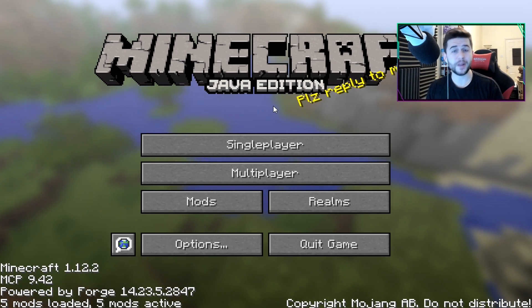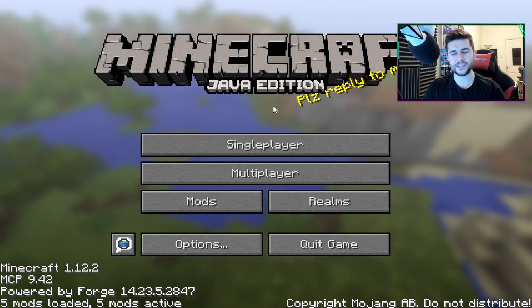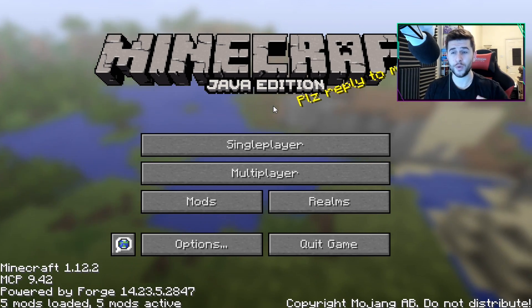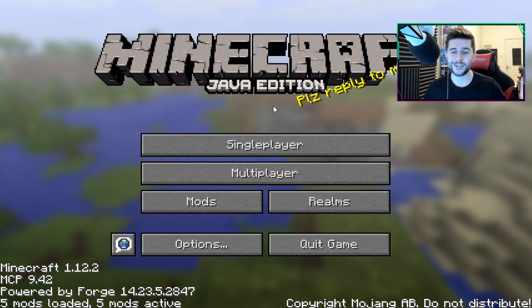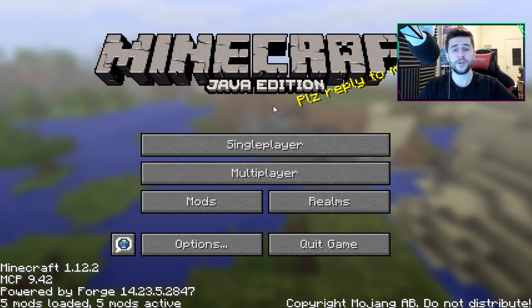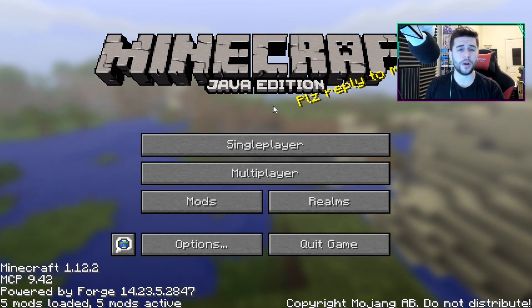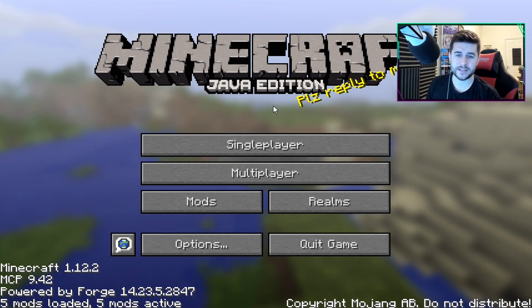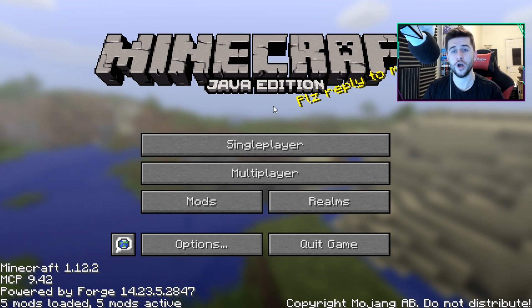So how this works is you place down a Nether portal and the Nether creeps through the portal and starts to infect the overworld, changing the blocks, the ores, the trees, the environment, and so much more. If you guys want to check this out for yourself, there'll be a link down below. Let me know what you're excited about for the Nether update, because fingers crossed this week we are going to see the first ever snapshot for the Nether.